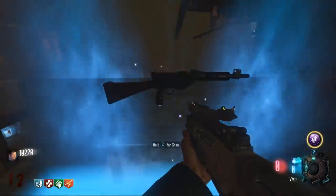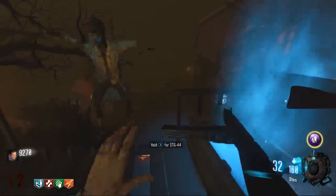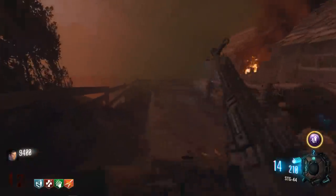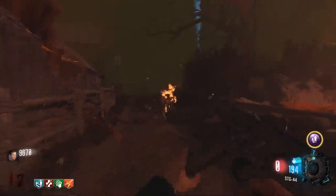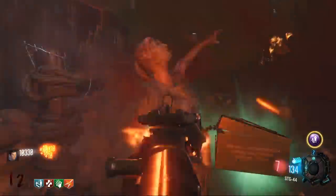Let's see what we got here. A Sten. Oh, that's the Bootlegger. Any wonder weapons that I should know of? STG - honestly I'll take it over this. Get away. They're spawning right next to me, on top of me and below me. I cannot maintain this camping position for much longer.